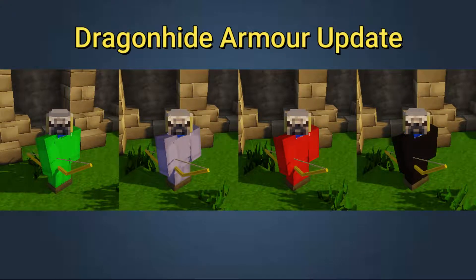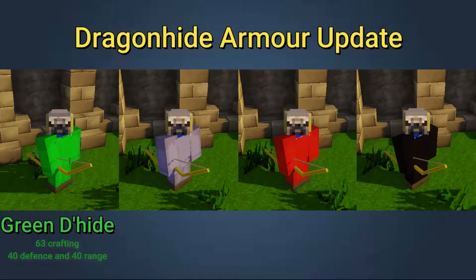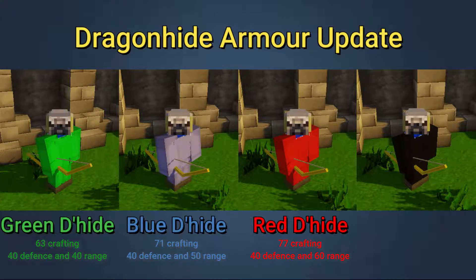The first update is the dragon hide armor update. Players now have the ability to make dragon hide armor — this ranging gear is currently best in slot. There are four different types: green dragonhide, which requires 63 crafting to make along with 40 defense and 40 range to wear; blue dragonhide, which requires 71 crafting along with 40 defense and 50 range to wear; and red dragonhide, which requires 77 crafting along with 40 defense and 60 range to wear.